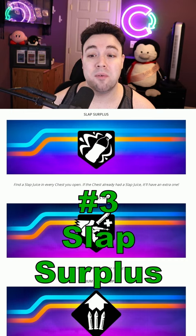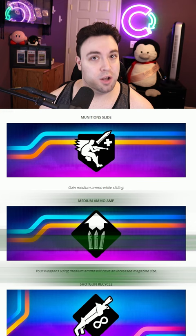Number three is Slap Surplus: find a slap juice in every chest you open; if the chest already had slap juice, you'll have an extra one. Number four is Munitions Slide, which is pretty crazy: gain medium ammo while sliding.